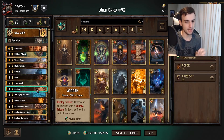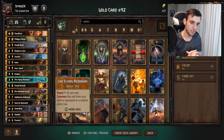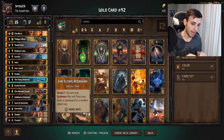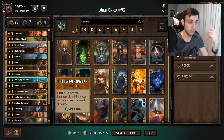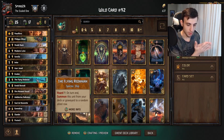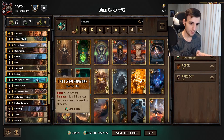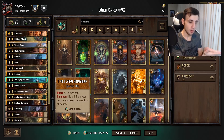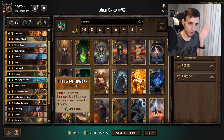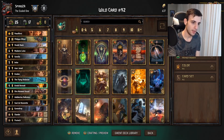Next is Flying Radian — Hoard nine: Summon this unit from your deck or graveyard to a random allied row. It says deck or graveyard, meaning you can do this multiple times. When you hit Hoard Nine, this card comes out of your deck automatically. You always want to mulligan this card, and in future rounds if you reach Hoard Nine again, it'll come out of the graveyard back to the board — giving a bit of tempo and good deck thinning.